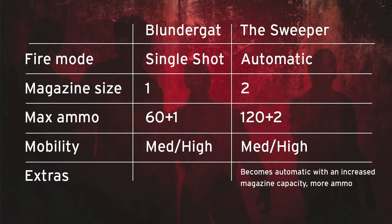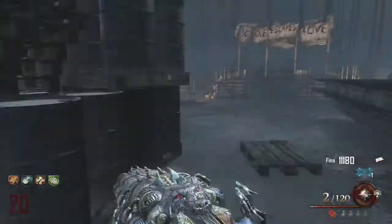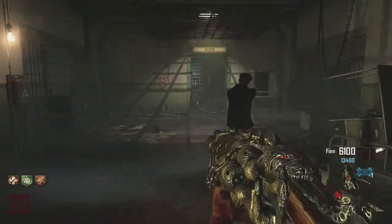Comparing stats on screen: the Blunder Gap has a single shot fire mode, and when upgraded to the Sweeper it becomes automatic. Magazine size is 1 but doubles to 2 on the Sweeper, which is a massive advantage — that's why I usually upgrade it straight away. Maximum ammunition is 60 shots plus the 1 you get, doubling to 120 plus the 2 shots on the Sweeper. Mobility is medium to high. A cool feature is the Blunder Gap is the only gun that doesn't get the standard Pack-a-Punch camo — you get a Cerberus-type demon dog instead, giving it a really nice look.